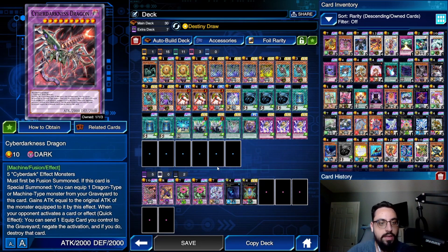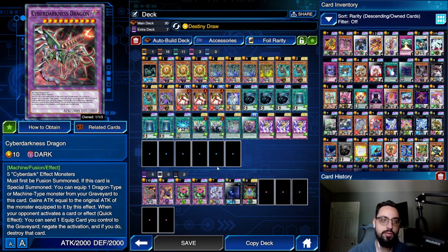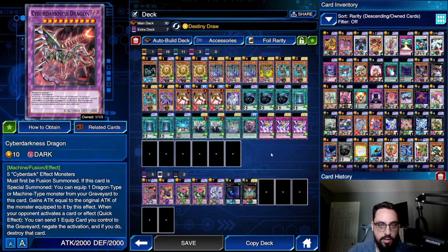It must be Fusion Summoned. If it's Special Summoned, we get to equip one Dragon-type or Machine-type monster from our Graveyard to it. It gains attack equal to the original attack, and then when your opponent activates a card or effect, you can send one equip card to the Graveyard, negate the activation, and if you do, destroy it. So it's a decent card — a big payoff, a big body if we get it out.